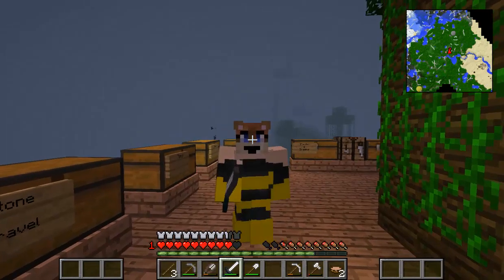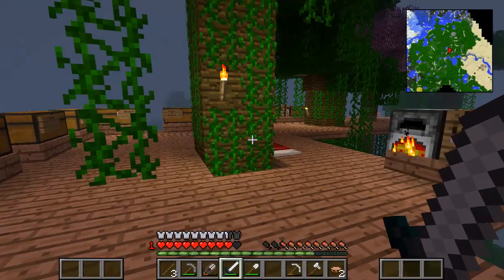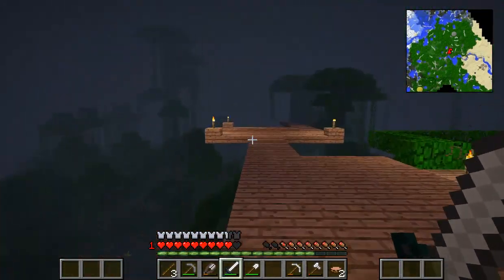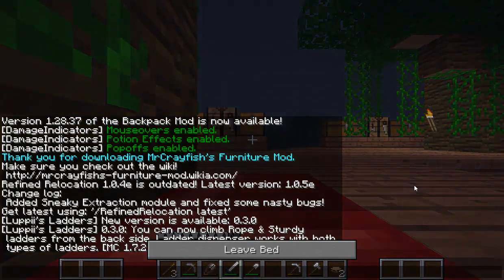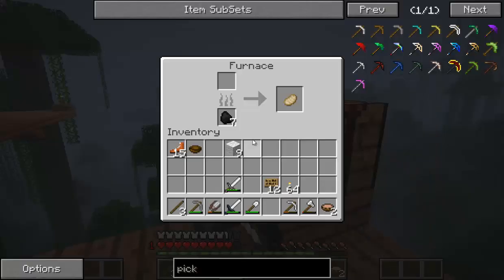As I found out in the last episode, you do take fall damage when you are wearing only part of the costume. But I've figured out that if we wear the whole costume, we won't take any fall damage. Night is just falling over the jungle here, so I might just jump into bed quickly and we'll continue finishing off this superhero costume in the morning.